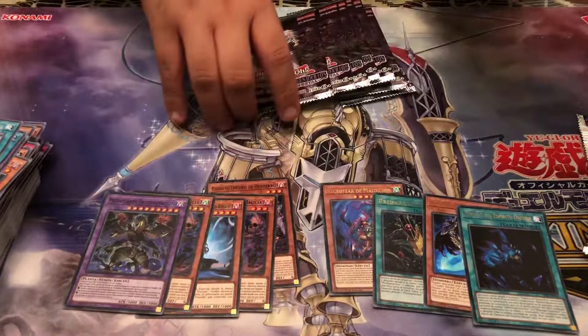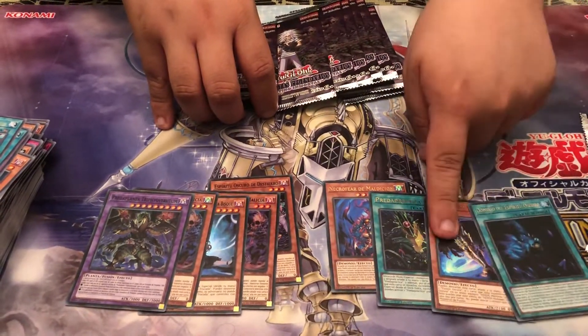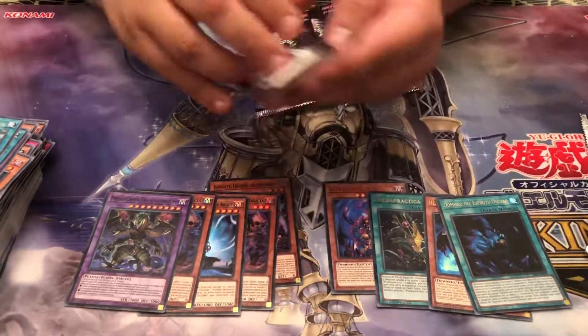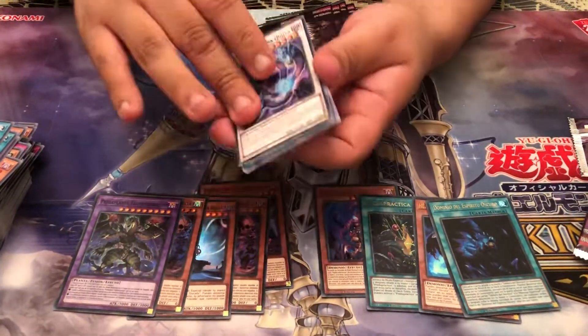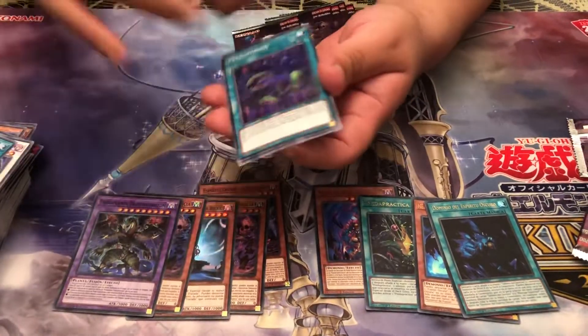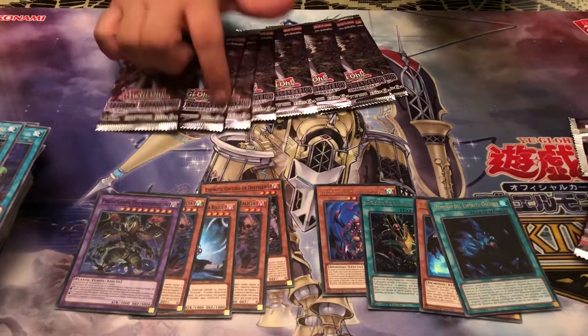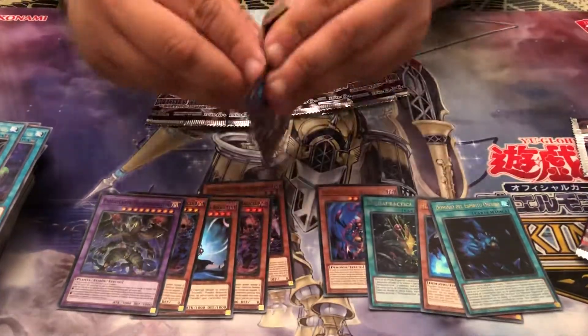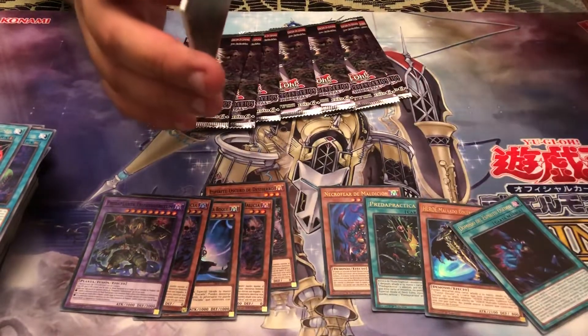Nothing there. It basically is my exact same box, except this was the Fusion, and the other Ultra was the Earthbound Immortal — which hopefully I don't pull, because that's only a dollar for an Ultra. We got eight packs. Some more chances to pull the fiend or maybe a double of that — we don't know.